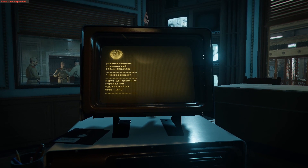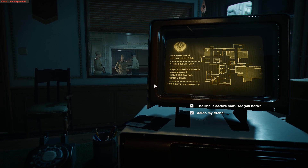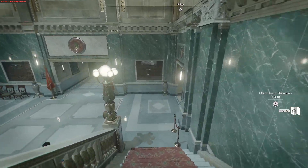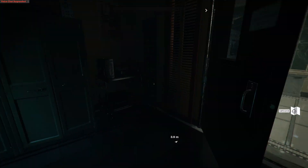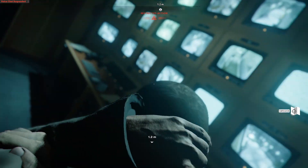Desperate Measures is where you'll find your third and final piece of evidence. At the start of this mission, before you can collect it, first finish your phone call and then go upstairs to attend the meeting. Once finished with the meeting, go back down the stairs to the camera room — go straight down the stairs and turn right; the camera room is the first door on the right. Inside the camera room, you need to shut down the cameras, but first silently take out the guard in there. Once he's down, shut down the cameras.